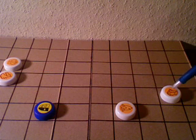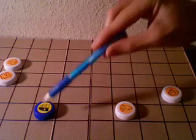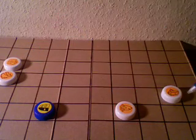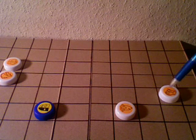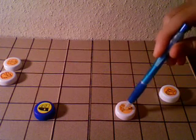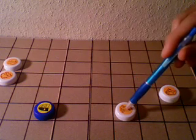So this is the Jouster, and these are the enemy pieces. If you go by normal chess, the Jouster can move like a knight, so he can make the L-shaped movement and attack his bishop right here and slay the bishop.